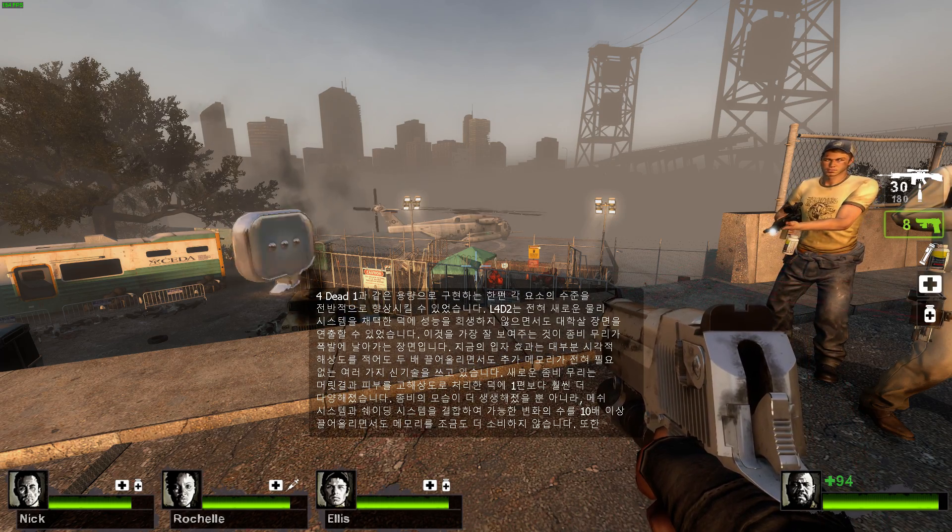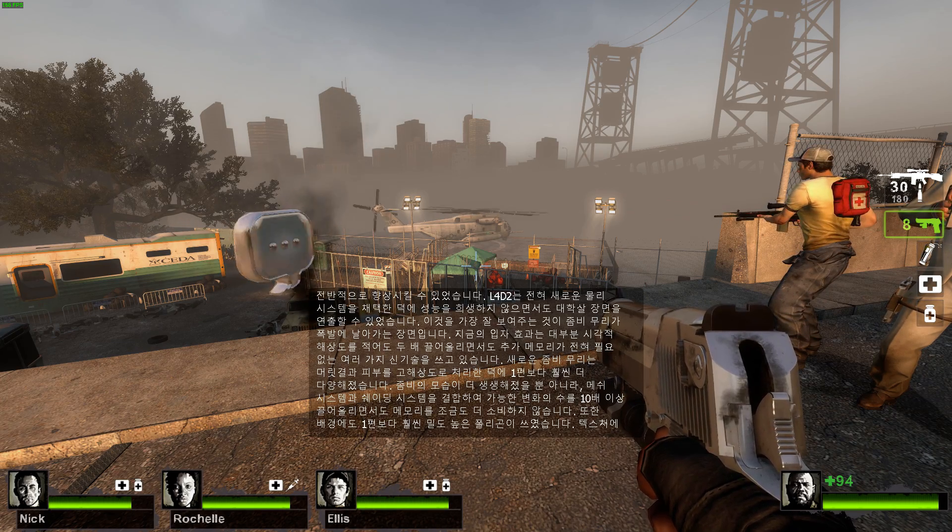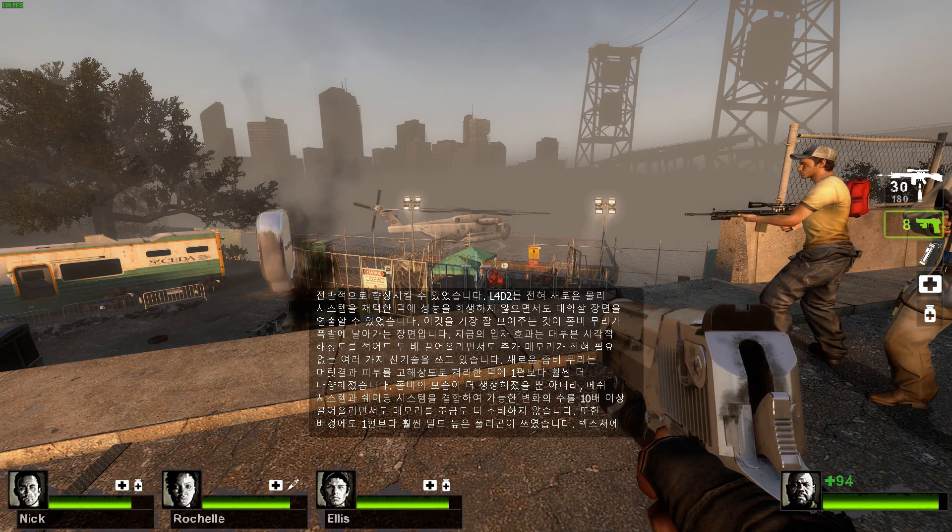Many of our particle effects now use several new techniques which at least double their visual resolution while requiring no additional memory. This has enabled us to create complex weather effects such as the heavy thunderstorms in the Hard Rain campaign.